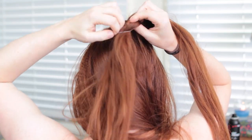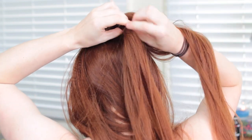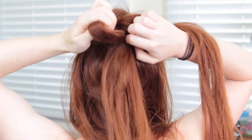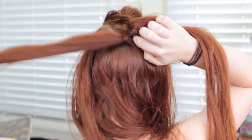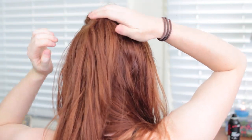A pro tip for when you're eventually taking this out: all the texture will make it very difficult to slide these elastics out at the end without ripping out a lot of hair. So make sure you're using elastics you don't really care about, so you can use little scissors and snip them out without pulling out hair. So that's that with the top of the head.